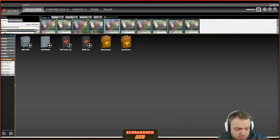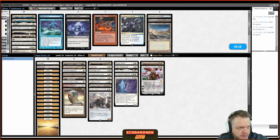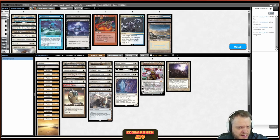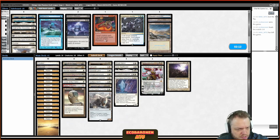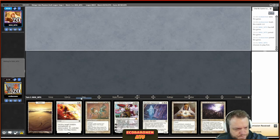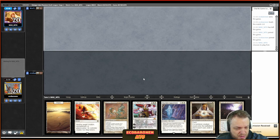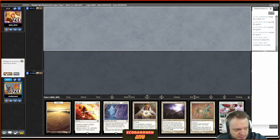I like Winds of Abandon against a deck like that where games can go long and I might need to break out of a stall. Maybe I was just lucky that Thalia was decent; I think it's actually quite bad against this deck. I do like Containment Priest because the deck might have Natural Order. Good old one-lander on the draw with two four-drops and a six-drop — not going to keep that hand.